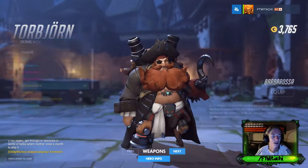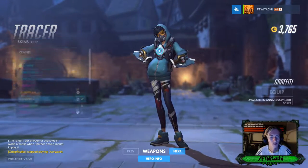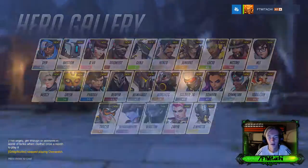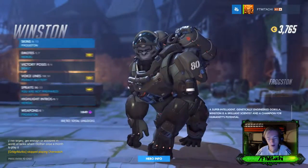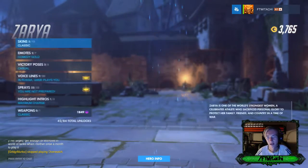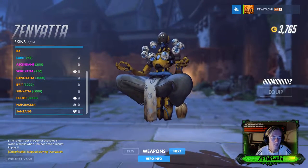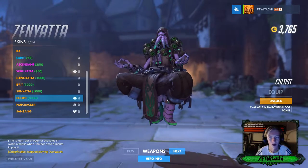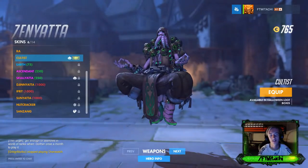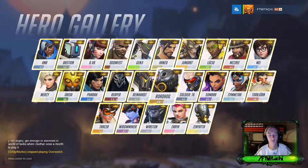Super happy we also got Viking. Tracer had nothing, Widowmaker had nothing, Winston had nothing, Zarya we got Totally Lame. And Zenyatta — how do you not purchase this one? If there's one I'm purchasing with coins, it's Zenyatta's cultist skin. That's basically it for the first crate unboxing.